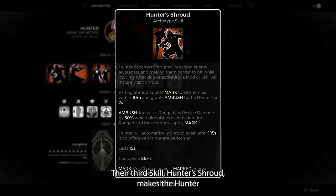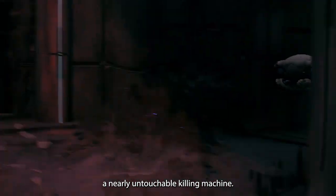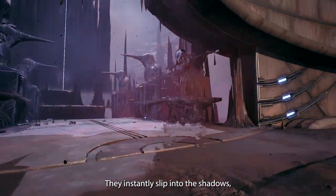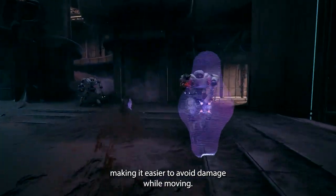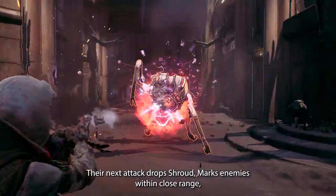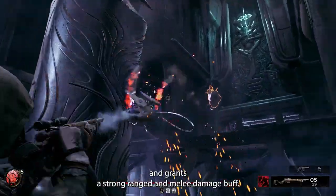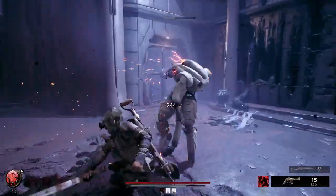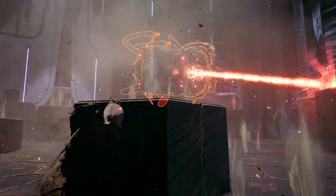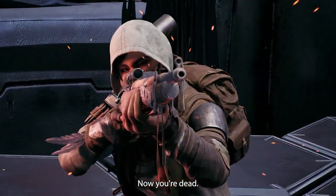Their third skill, Hunter's Shroud, makes the Hunter a nearly untouchable killing machine. They instantly slip into the shadows, making it easier to avoid damage while moving. Their next attack, Drop Shroud, marks enemies within close range and grants a strong range and melee damage buff. If the Hunter doesn't attack for a short duration, they instantly reshroud. Now you see me, now you're dead.